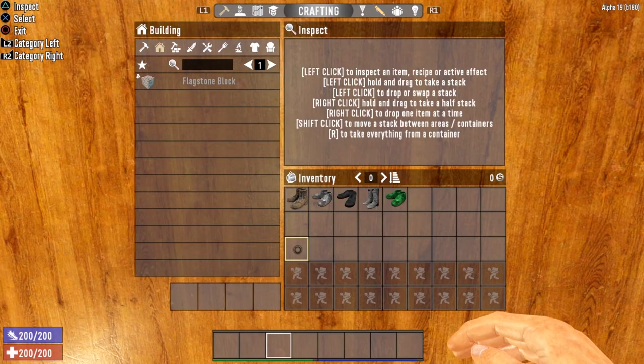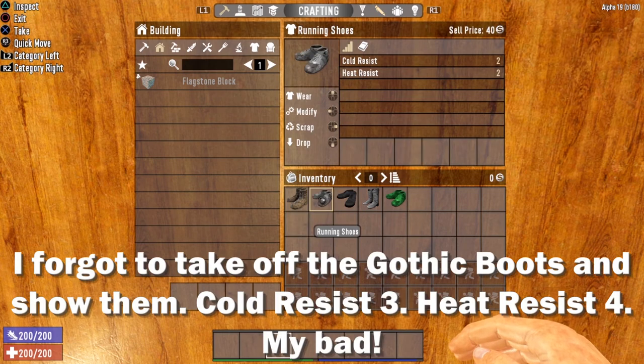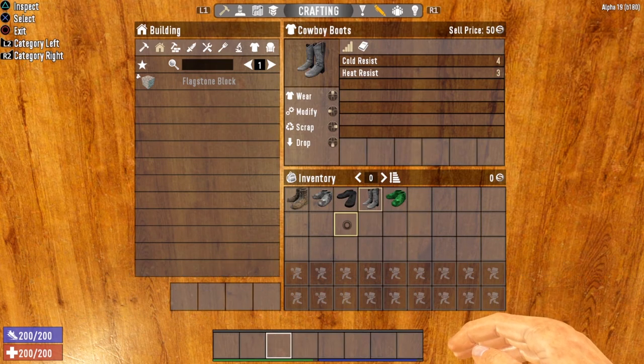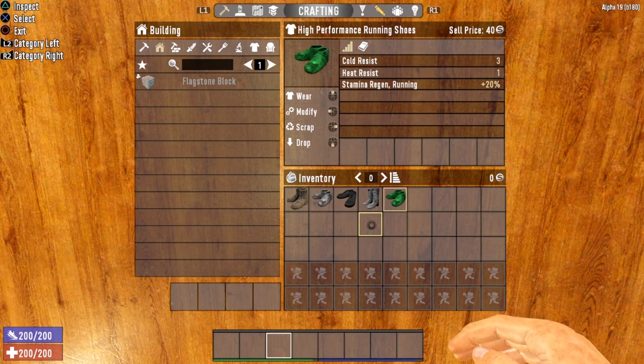Now let's take a look at your choice of footwear. First, we have the worn boots and the basic running shoes, which both give you a cold and heat resist of two. Next up, the dress shoes give you a cold resist of three and a heat resist of four. The cowboy boots give you a cold resist of four and a heat resist of three. And last but not least, the high performance running shoes — a specialty item that gives you a cold resist of three and a heat resist of one, but also gives you a stamina regen of plus 20% while running.